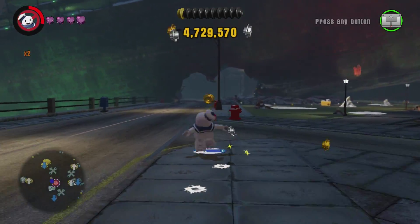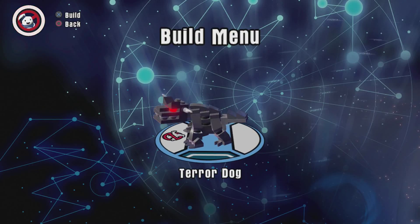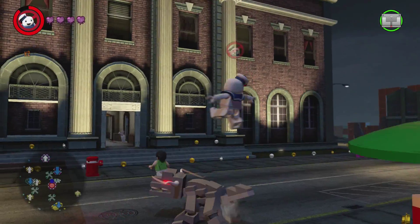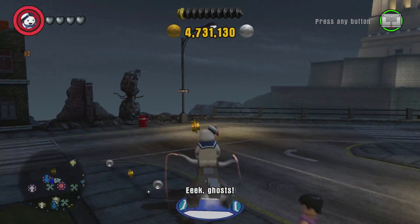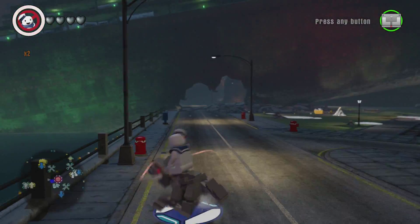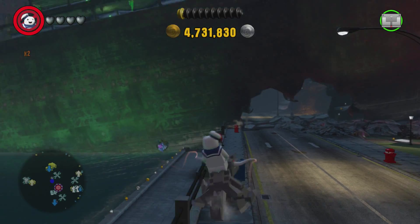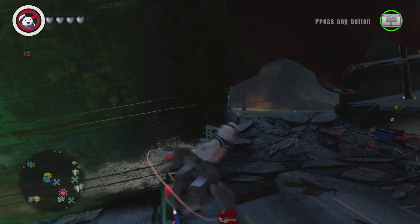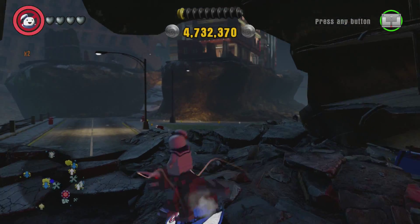Setting that aside, let's jump into Stay Puft's vehicle — the Terror Dog. It's good because it goes actually decently fast, faster than I thought. You can fight with it, and since you're riding it, it doesn't hurt Stay Puft — it only hurts the dog. If the dog dies you can just spawn in another one, so it's good for fighting, but not great for speed.